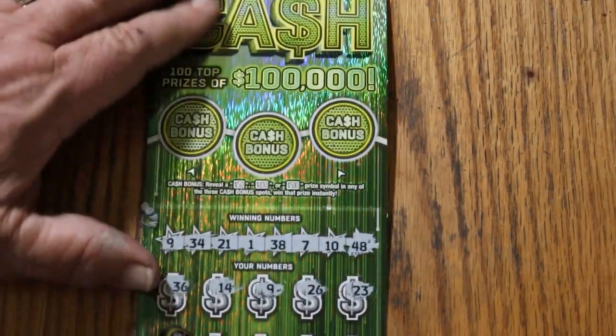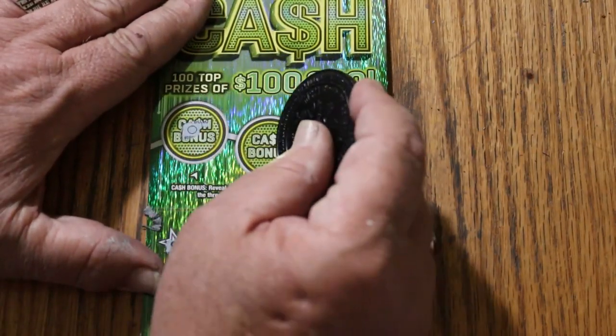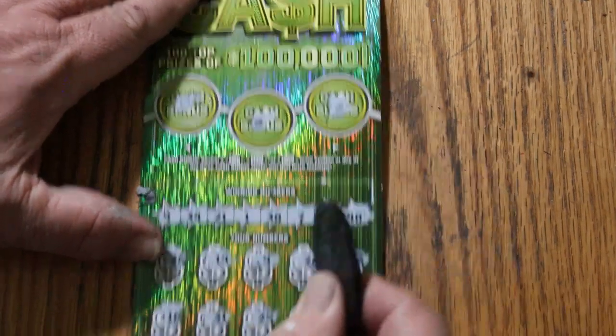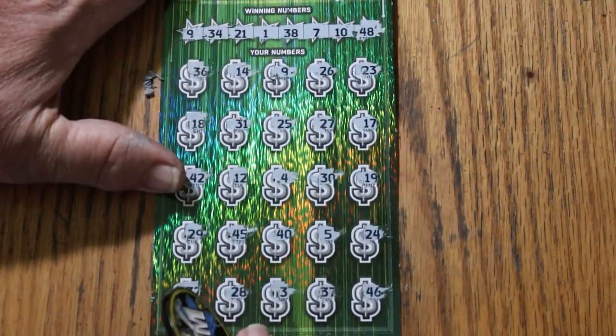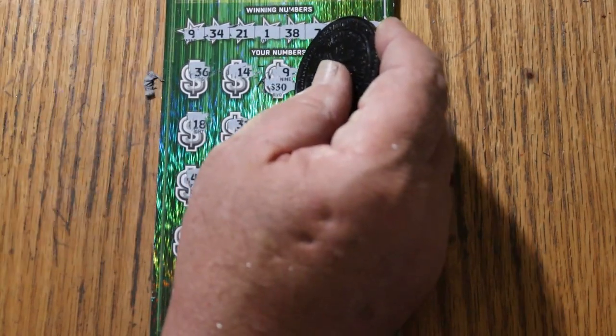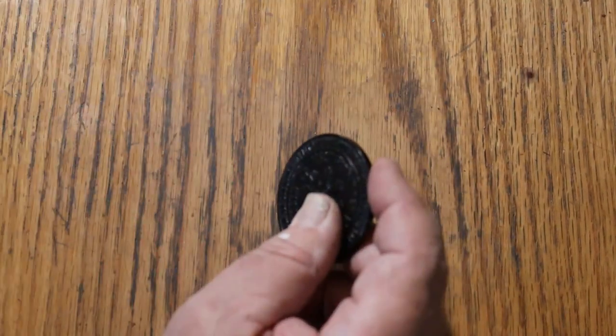But we'll do the bonuses — see what happens there. No. No. And no. All right, just a single number 9. What are we going to get out of this? We're getting the $30. That's okay, we're on the board.